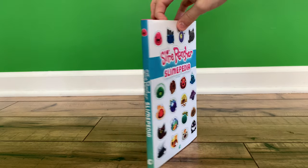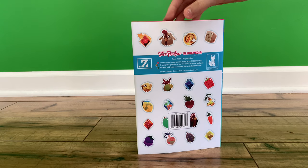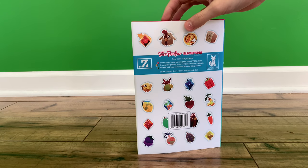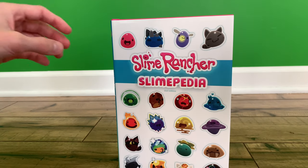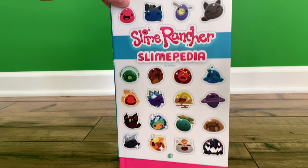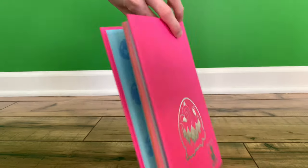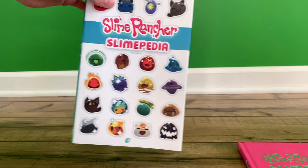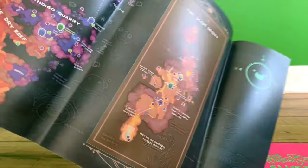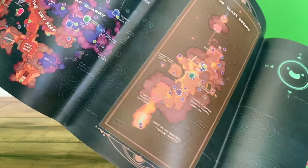And when you turn it to the back, it has all the food, the new bucks, the chickens, and another chicken. Fun fact about this — when you take this cover off, you have a cool fancy cover with a tar on the background, and you also have the map inside, including the Glass Desert, which is pretty cool. And it shows where all the Gordos are.